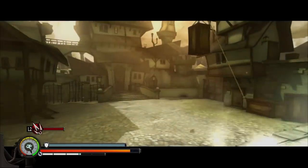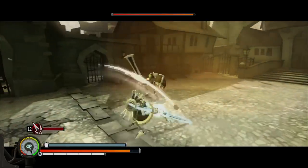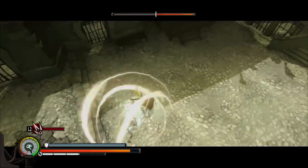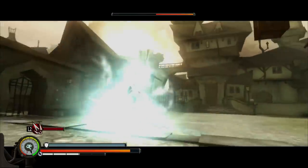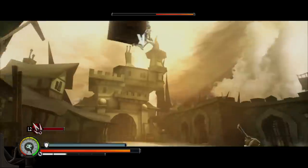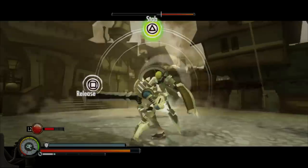Something I noticed earlier today was, for instance, I was fighting a goblin and he dodged that overpowered attack, God's Hammer, like four times in a row, which was pretty interesting, even though I haven't seen it happen that often. Let's try again. As you can see there, he was going for a dodge as soon as he saw me leaning in, which was interesting.